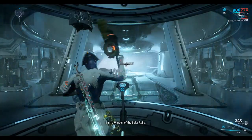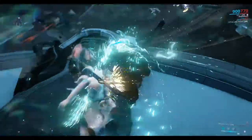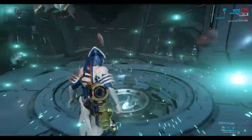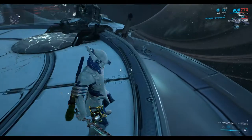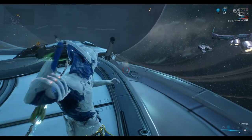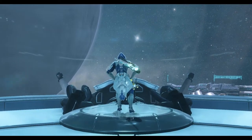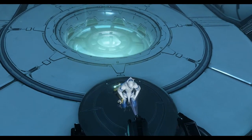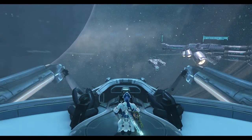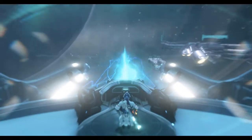Okay so we've got the Excalibur Warframe here. I'm just going to melee him with some heavy attacks using the middle mouse button. He's dead - that was quick. Just jumping and hitting the middle mouse button to do the heavy attacks. Took him out pretty quick, using the broken war.